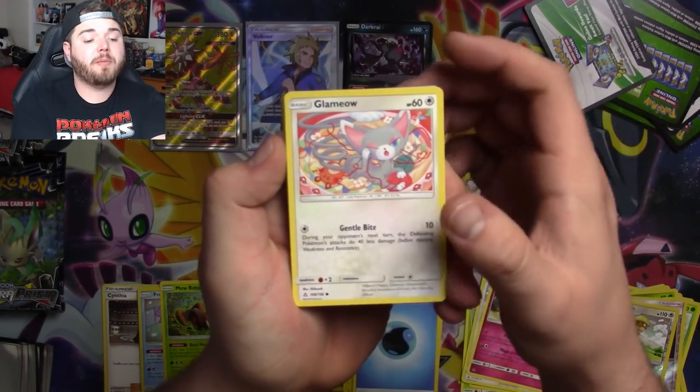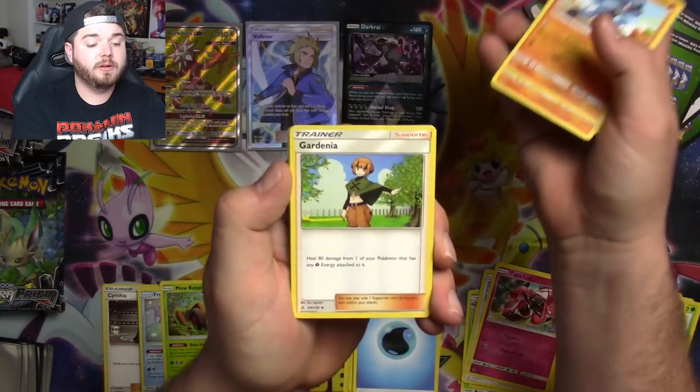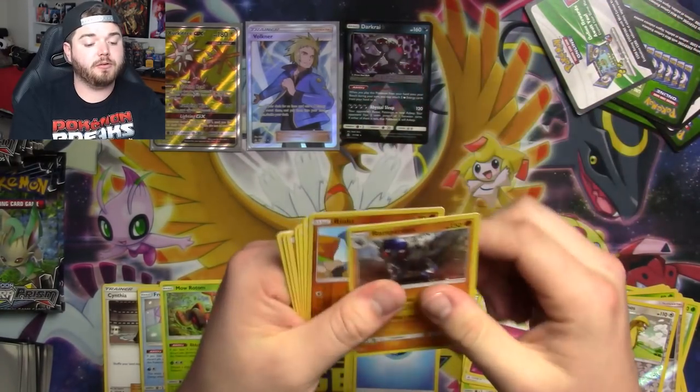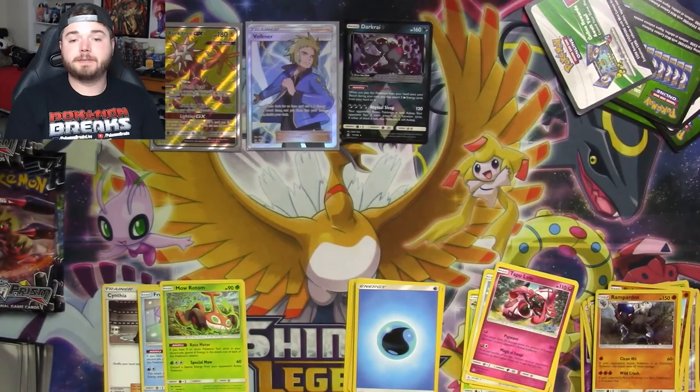You have a Glameow, Drifloon, a Sandshrew, Hippopotas, Riolu, Gardenia, Purugly, Floatzel, Riolu again, and a Rampardos.